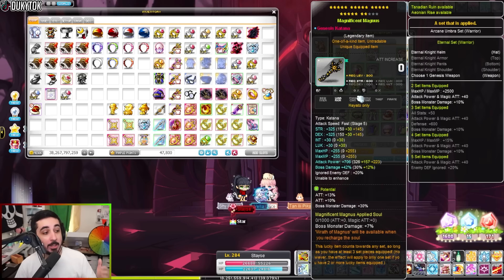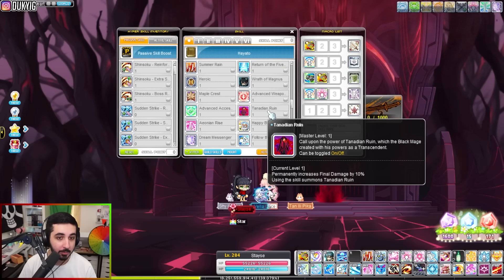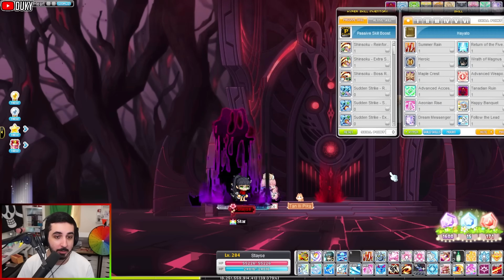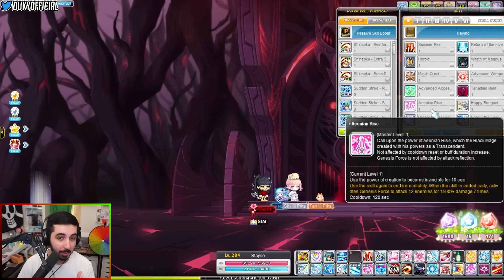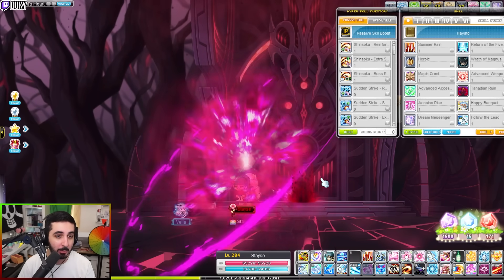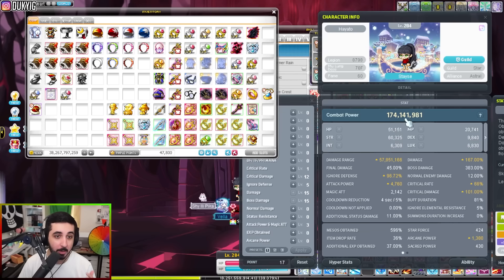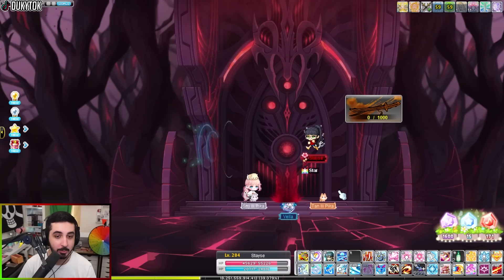If you have the eternal set it's even in the eternal set as well, so it works way further into the game. The genesis weapon also gives you two skills. First, Tanadian Ruin — a passive that increases your final damage by 10%, which is a huge passive. You also get Aeonian Rise when you fully liberate it: a two-minute cooldown, 10-second iframe that you can run around in, cancel early, and it does a big explosion damage around you. In terms of combat power, the difference for me was around 37 million combat power from the genesis weapon alone.